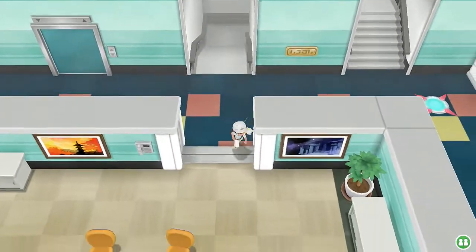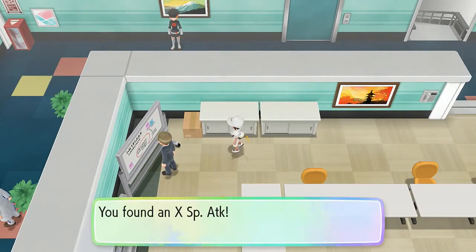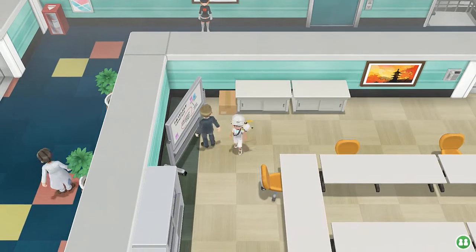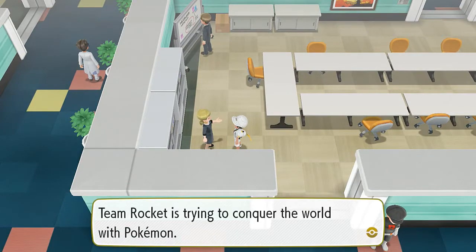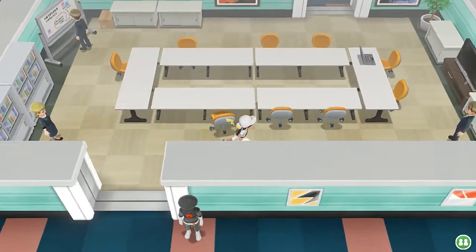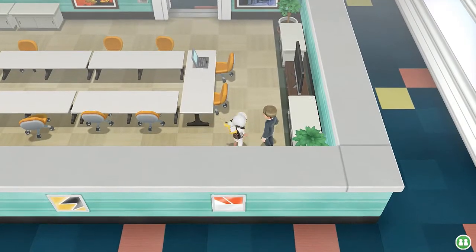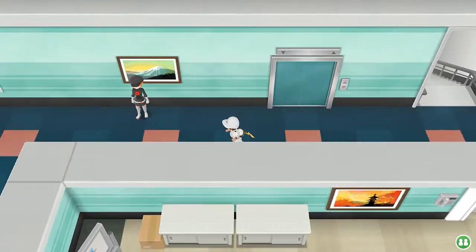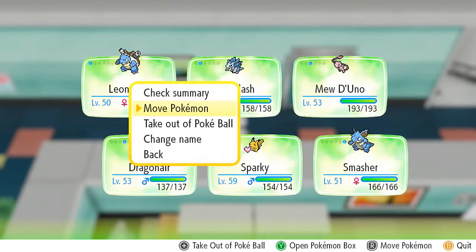Let's start beating everybody. Found an item — an X Special Attack. Talking to NPCs: one says Team Rocket came and took over the building — 'you don't say.' Another says Team Rocket is trying to conquer the world with Pokemon — stating the obvious. They must have targeted Silph Co for its Pokemon products.